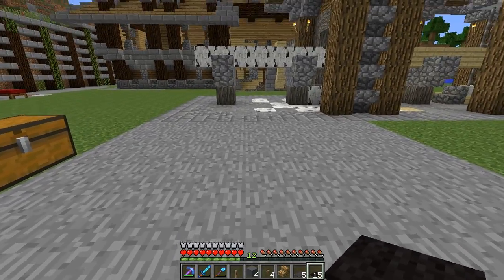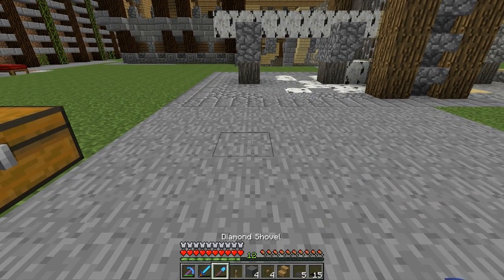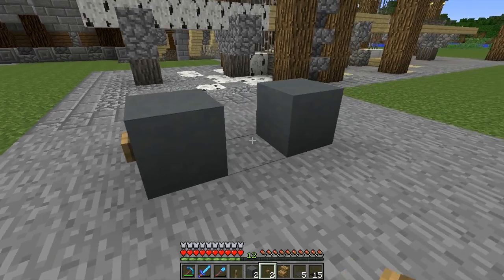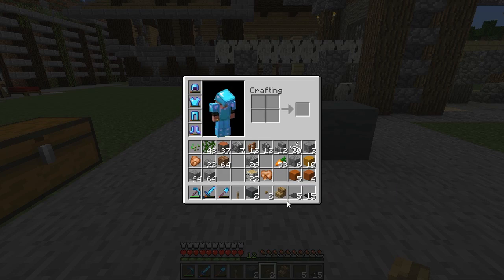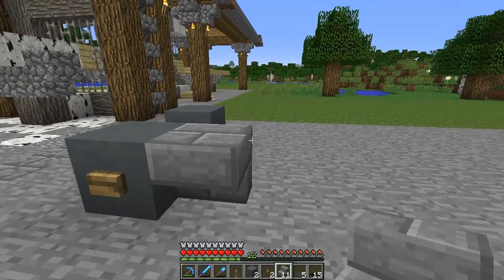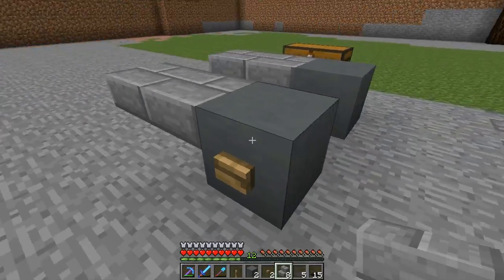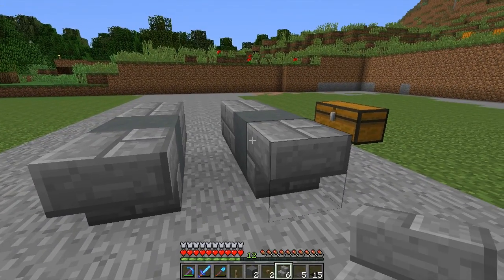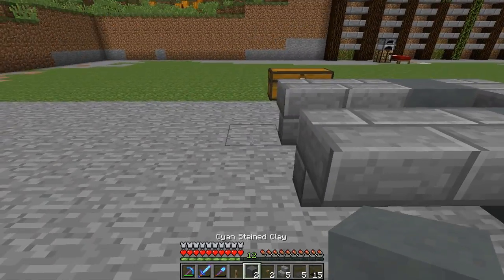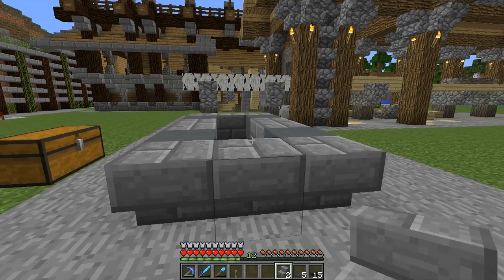I want the forklift facing this way, like it's getting ready to load another log. We're going to put a block here and there — that's going to be our front wheels. If you put buttons on the wheel blocks, your eye kind of goes ahead and accepts that maybe that's supposed to be a wheel. We'll put some upside-down stairs here and place these two blocks with the little buttons, and that is going to be the underside.